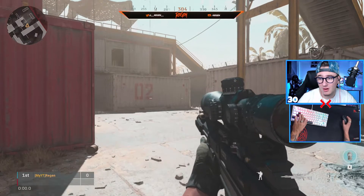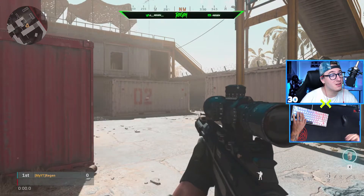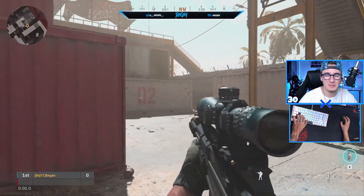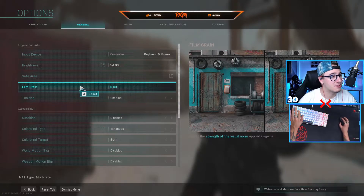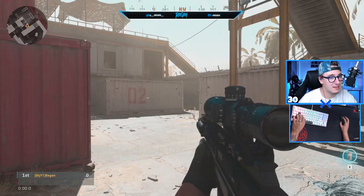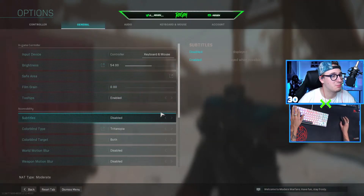Mine's at 54 — you can drop it a little more if you'd like. It also depends on your monitor or TV brightness, so this is somewhat a preference thing. Next, go back into settings — everything is under General. You're going to want film grain set to absolutely nothing. The higher the film grain, the grainier it looks, which is exactly what we're trying to avoid, so put that all the way down.